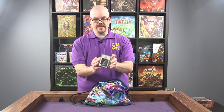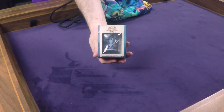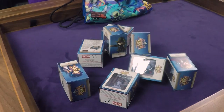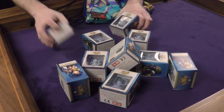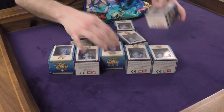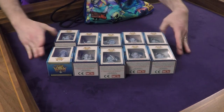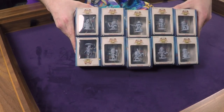Next are Arcadia Quest promos. In this case it's the Monkey Queen, but similar to Rum and Bones and the Zombicide sets, there are a bunch more options. You'll get one randomly chosen from this pile. What's fun about these random ones is that if you already have the promo, you can trade with other people at the convention and make a little game of it.